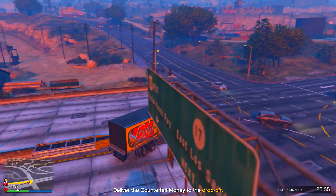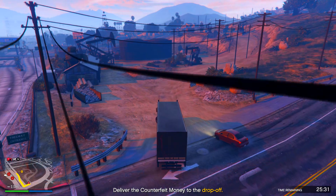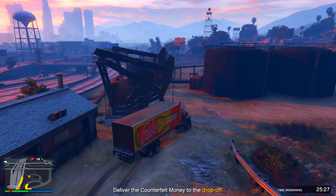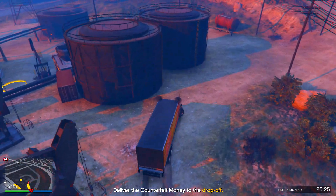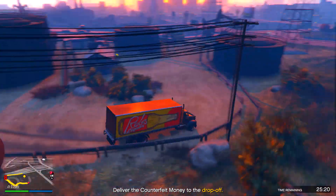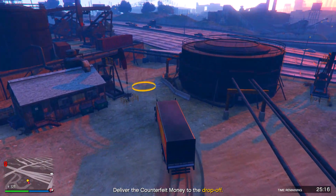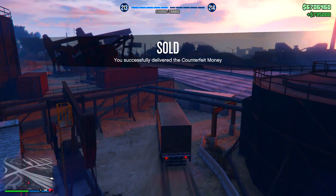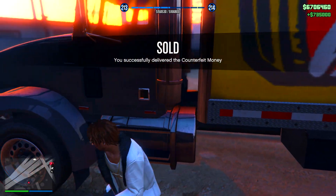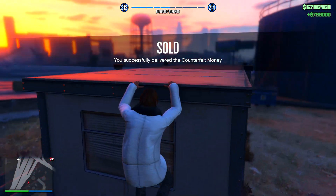There's actually a way to only get one vehicle even with a full warehouse. When you press 'sell stock' and see multiple vehicles, join a new session — you'll lose about half a bar worth of product, but then you can start the sell mission again and you'll most likely get just one vehicle. That's what I did here: I joined a new session, got one truck to deliver my entire warehouse, and made $735k. It's that easy.